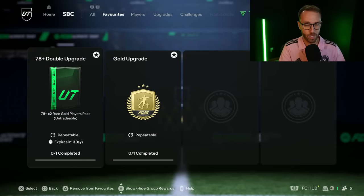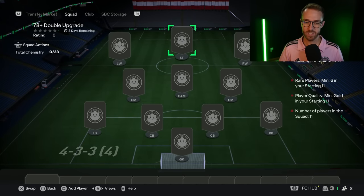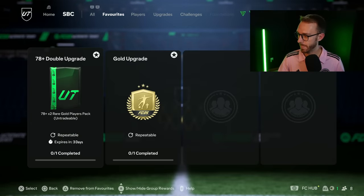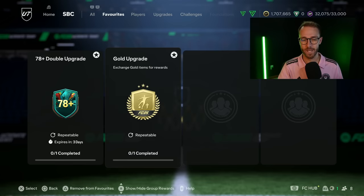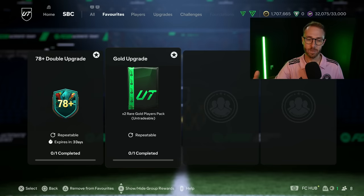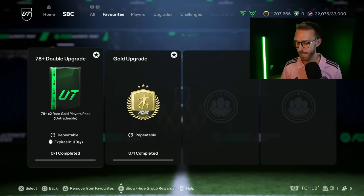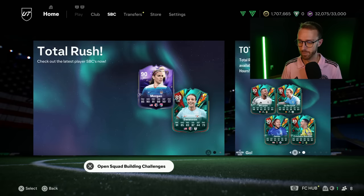We also had the 78-plus double upgrade SBC on Monday, which requires six rares. These upgrade SBCs, apart from the regular gold upgrade, are requiring a lot of rares, which makes it harder to complete. I still think that gold upgrades, unless you have a bunch of rares that are 80-rated and below in duplicate storage, are the better option — they'll give you two 78-rated players most of the time anyway. I did five of them yesterday and got an 85 Openda, but I didn't think that was that great of a pull, so I'll probably keep doing regular gold upgrades.